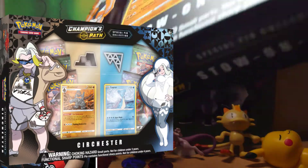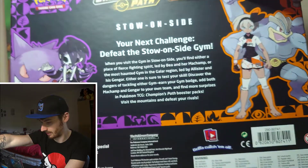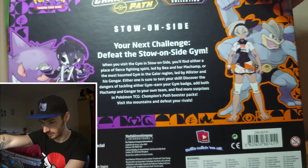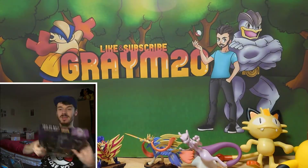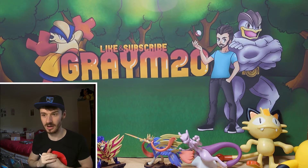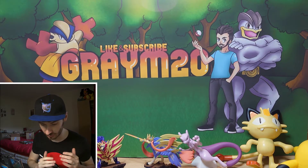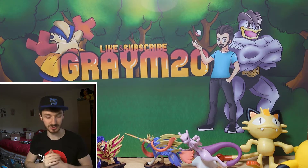You basically get the equivalent of an Elite Trainer Box, because in an Elite Trainer Box you get 10 packs. In these ones you get 5 packs in each, so you would have 10 packs if you buy both of these together. The combined price of both of these is the same price as an Elite Trainer Box at retail value. Both of these cost me about £52 for both of them in a combo pack from Kiosk Cards.